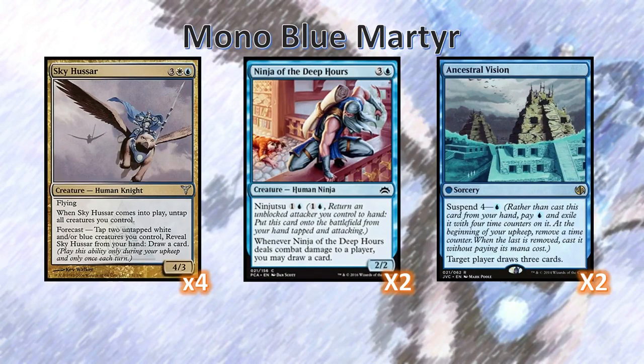We're able to keep up because we have powerful draw engines. The most powerful, actually, being Sky Hussar. It's impossible to cast Sky Hussar, but we can put it in with Aether Vial. Mostly we're using it for its tap ability, which means free card draws every single turn.